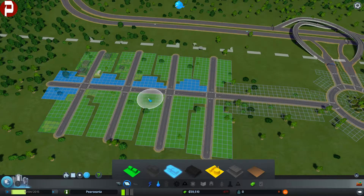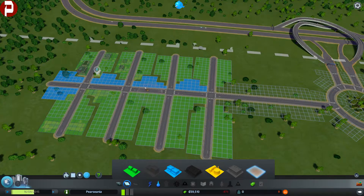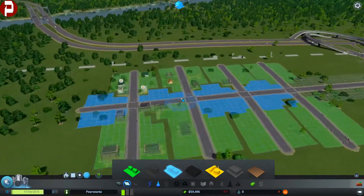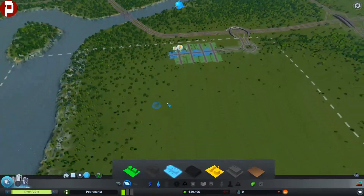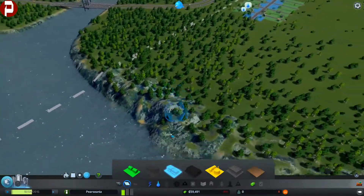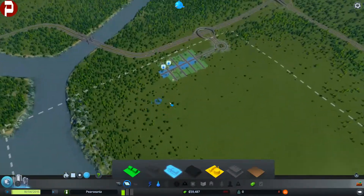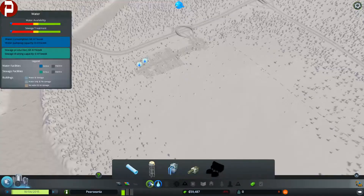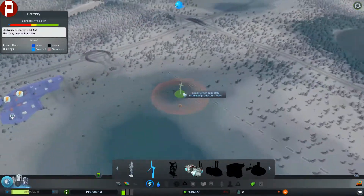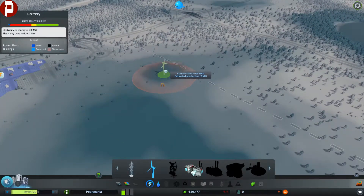You have to de-zone it first. We'll leave that bit because somebody's already started building. And we've got our cells. Obviously they're moaning about power and water already, so we're going to need to sort something out for that. If we get a wind turbine to start off with and build it — is there a lot of wind over here? Yeah, that's alright.